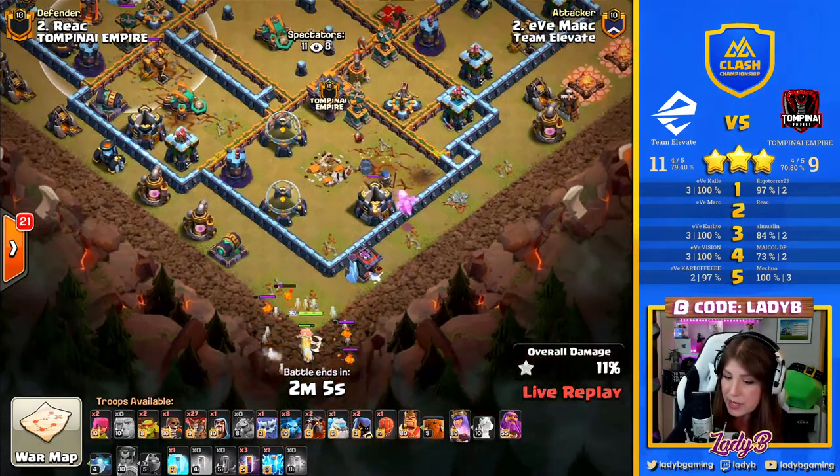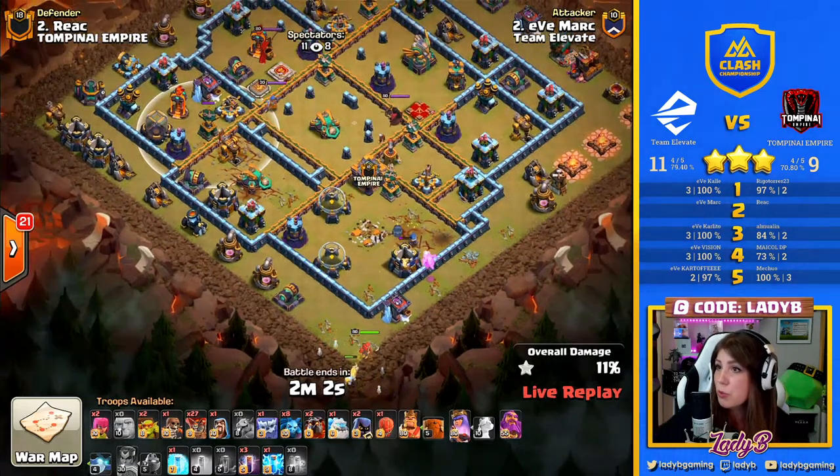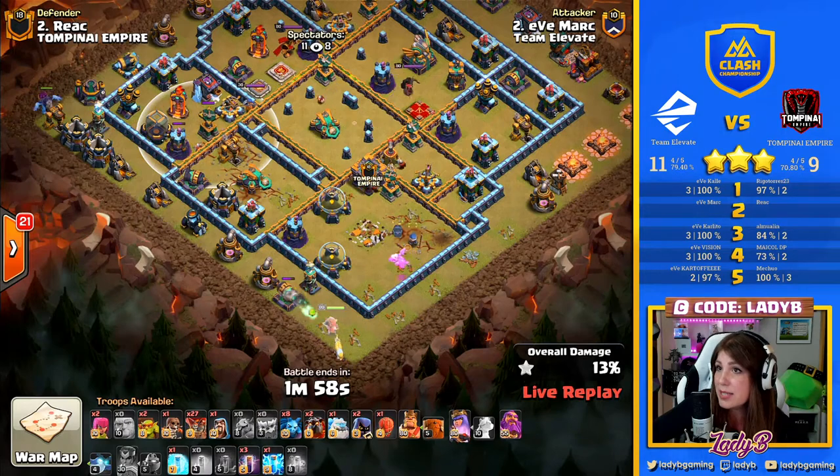Pull that clan castle into a nice dark corner so the queen can take it on. She's going to have an easier approach to work her way through, get up to that scattershot compartment, and help to take it down. The Yeti's going to keep this funneled and moving along.